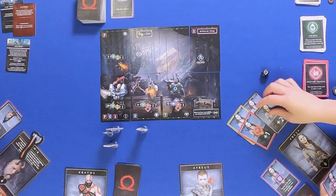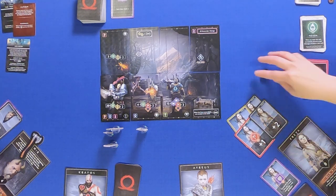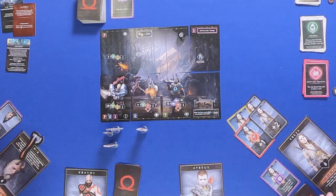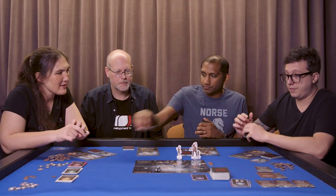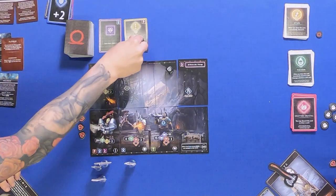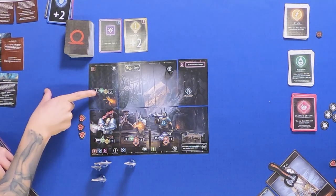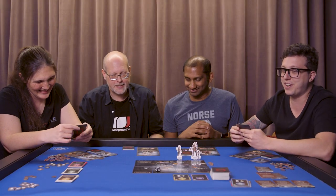I'll move and melee him for three, which probably won't do much. Then bad stuff. F — this guy here will attack first, and he's attacking Atreus. For two. Remember that after that, this guy will attack again — he has an F as well. I can block that too.